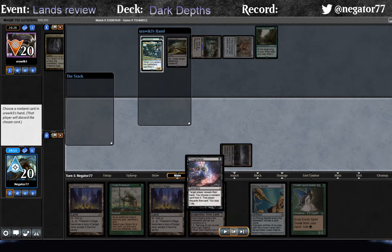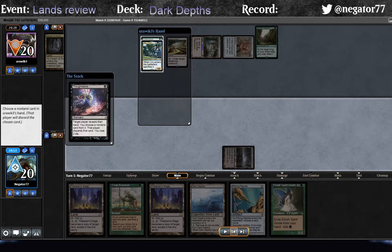The Thoughtseize reveals Exploration, Marit Lage's Tomb, and Eureka. In this case, the Exploration could be really good, especially if they find a Loam off of the Sylvan Library. But given that the Tomb is their only land, the Exploration doesn't seem like something they can immediately leverage to devastating effect. Eureka, on the other hand - they're one green or blue source away from casting it for an extra three life, which in this matchup when we have to get through Marit Lage's Tomb and multiple Wastelands and probably Karakas, is really difficult. We really don't want to have to hit them twice.